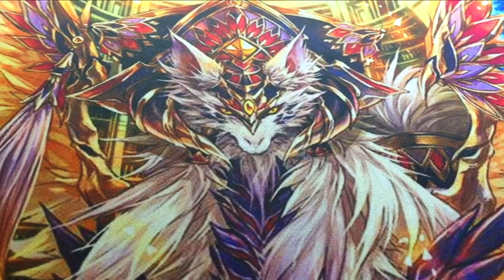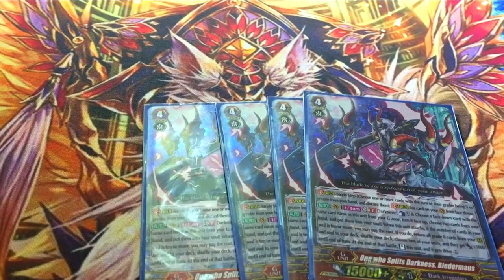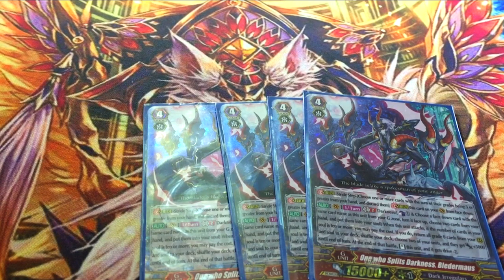Four copies of Bladermaus. This is the only way to recycle in Darkness, so you need this, and he is your win condition. His skill is GB2, Darkness, Counterblast 1, flip a copy of him. Choose two cards from your hand and put them into your soul. When he attacks, if the number of cards in your soul is 10 or more, you may pay the cost — probably yes. If you do, return all grade 0 units from your rearguard and soul to your deck, shuffle, choose two of your units and they get plus 5k until end of turn. At the end of the battle, stand him — but you drive minus 2. Typically it's going to be him and a Sharhat grade 3 on one of the sides. You attack, it's 31k, they guard or don't. You do the triple drive, put all your triggers on Sharhat, and Sharhat's hitting for at minimum 21k, no-zeros.